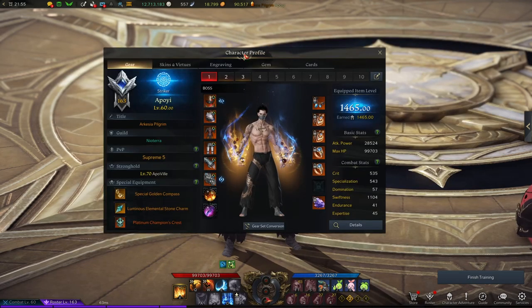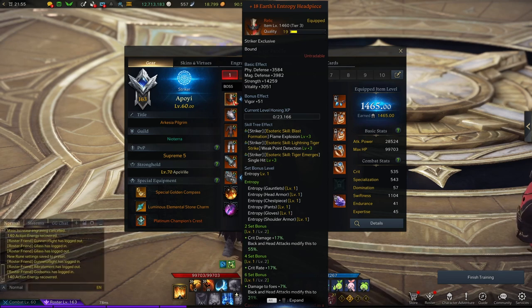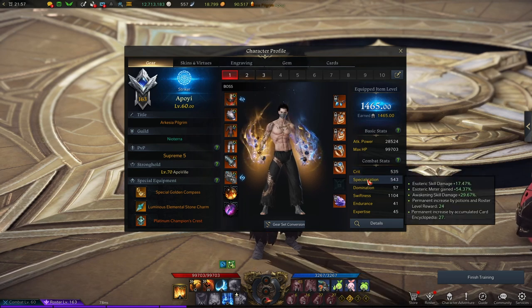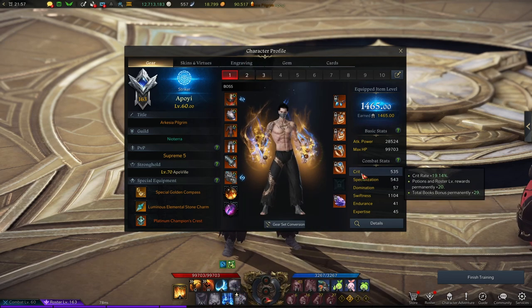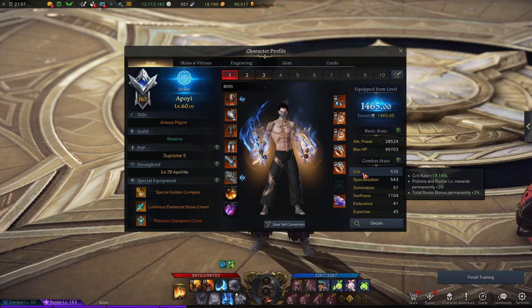Let's go with the Relic Gear Set and stats. The best Relic set for the Striker is the Entropy Set. Some Strikers like to use Hallucination, but if you want the most damage possible, Entropy is the best — it helped me get that extra critical damage. For the stats, you want 50% Swiftness, 25% Spec, and 25% Crit. You need that amount of Spec to get enough Esoteric Meter to complete your rotation without issues, and at least 500 Crit to ensure almost all your attacks hit as critical strikes.